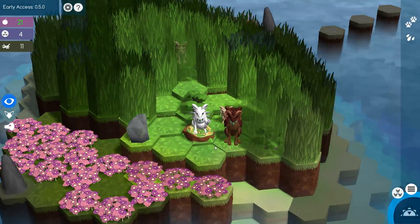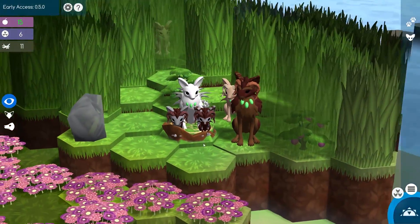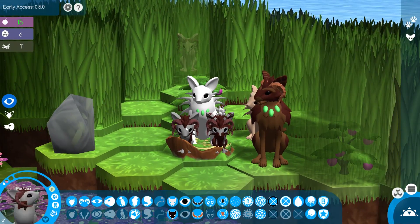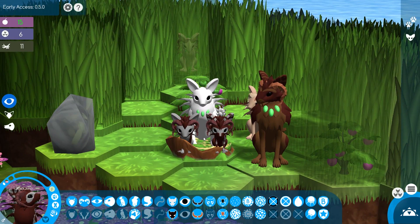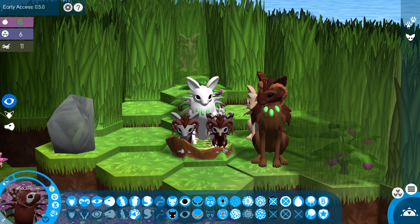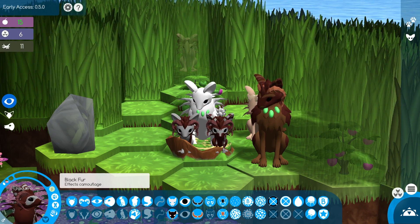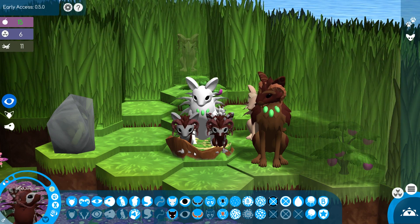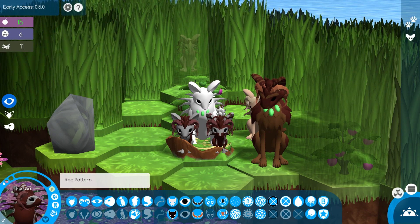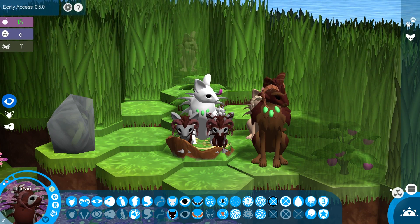Let's go ahead and skip the day again and see what their third and final baby looks like for this island. Oh my gosh — twins! We already have twins in the nest, and finally they're little babies with the mask, just like their father. So they have gray fur as their base because they have the white and the black fur, and then the dark brown color is from their markings with the red pattern and the black pattern. Oh my gosh, that is so cool.